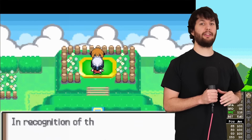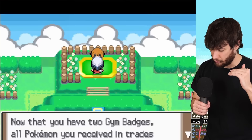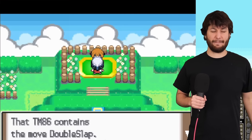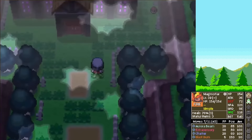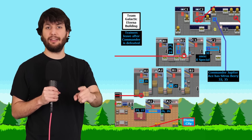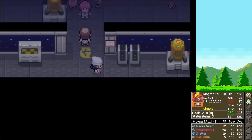Now the world opens up a little because we can use HM Cut. So we go to the exterior of Eterna Forest to get all the items there, and then we head to the Old Chateau. Time for us to go to the Team Galactic building — it's a dungeon. And we do manage to defeat every single trainer in here and make our way to Commander Jupiter.